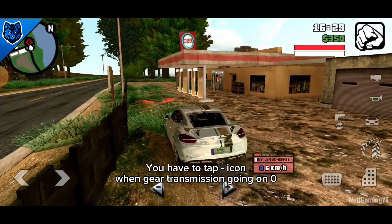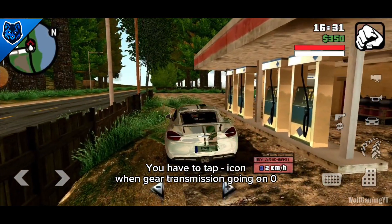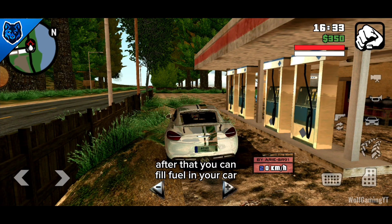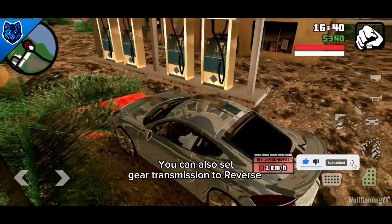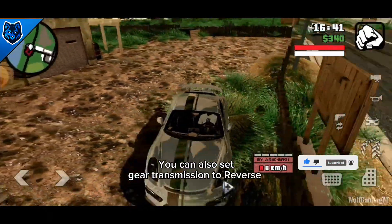You have to tap the icon when the gear transmission goes to zero; after that you can't fill fuel in your car. You can also set your transmission to reverse.